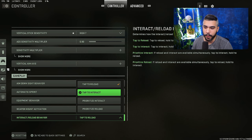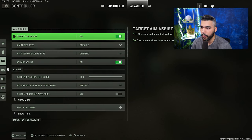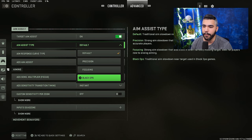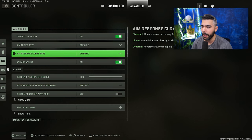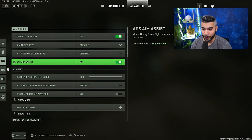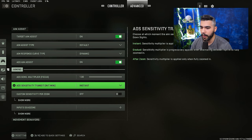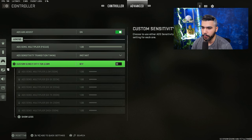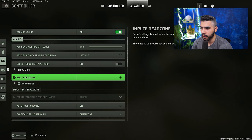Set reload behavior to tap to reload. For Warzone in the future, you'll want tap to interact — makes things easier. For advanced settings: target aim assist on. Aim assist type: default — I know some people try Black Ops but I prefer default. Aim response curve type: dynamic — that's a must. ADS aim assist: on. Make sure input is set to instant and the other option is off.